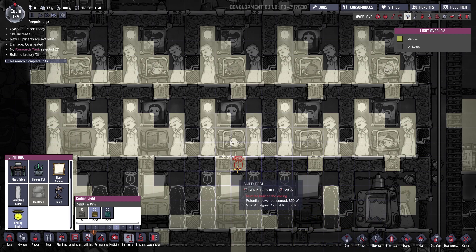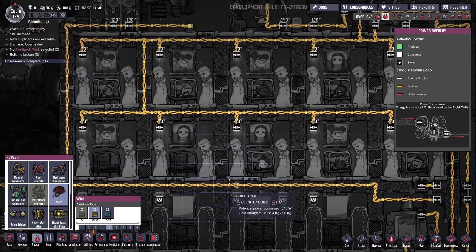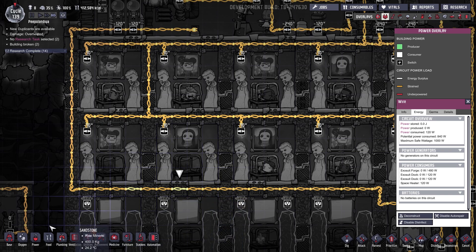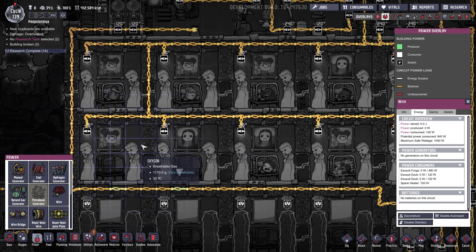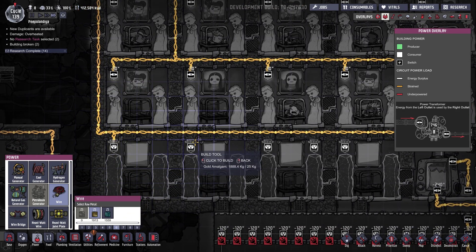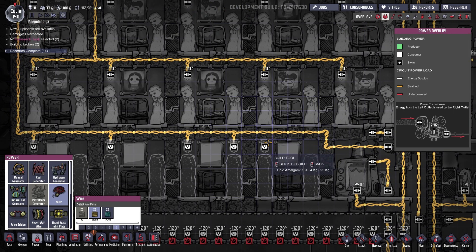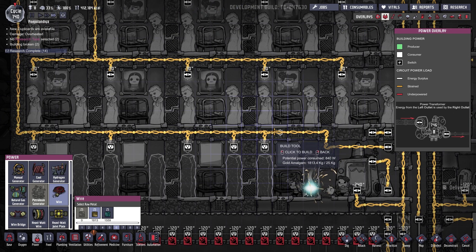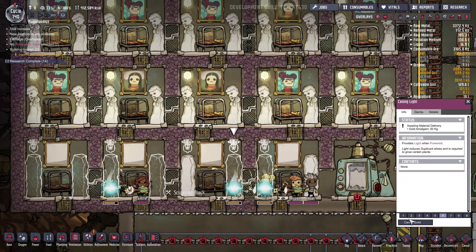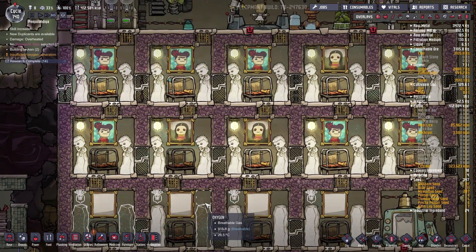They get the light — yes they do. Power is something that I'll need. Let me get the power overlay. 840 watts — that's more than enough; they take 10 watts so that should be good. Connect everything up. Why did I add two lamps over here? Cancel build, cancel build.